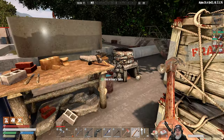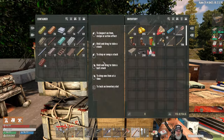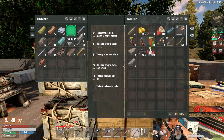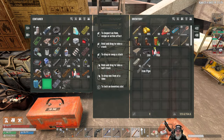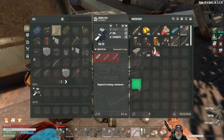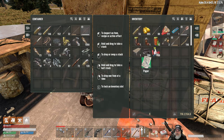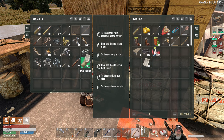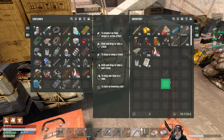Next thing it's going to want is a bench vise. To make that we need 10 ingots, two springs, and two pipes. So 10 ingots, two pipes, and two springs — that should be enough to make the vise. We're also going to want 30 pieces of paper, 10 cans, five oil, and two duct tape.